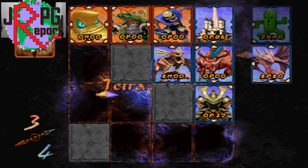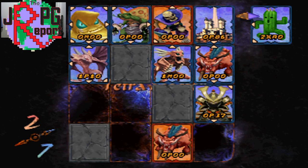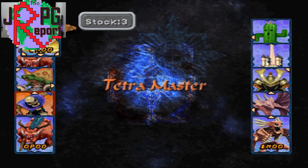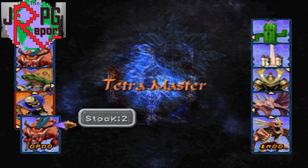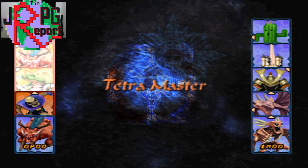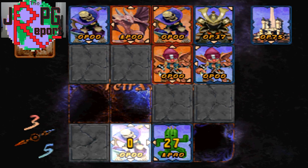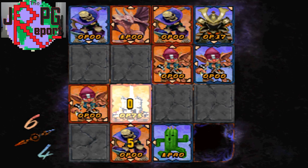The first two types are straightforward. A physical card will use its attack power against a card's third digit, and a magic card will attack against an opposing card's fourth digit. The X typing can appear in any of the four digits on a card, but regardless of its position it still denotes the card type. An X card will always do battle against the lowest of the opposing card's defense stats. So it doesn't matter if a card is 6P26 or 6P62 — against an X card its defense will always be 2.